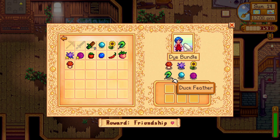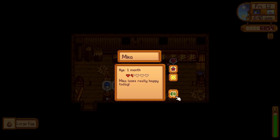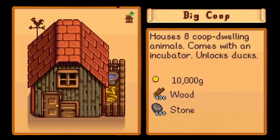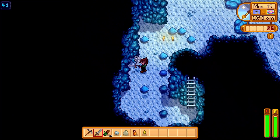Next is a Duck Feather. Ducks will occasionally drop them with sufficient friendship, mood, and luck. You can get a duck once you have upgraded your coop to the big coop. You will also need an Aquamarine. This is a gem that can be found in the mines after level 40.